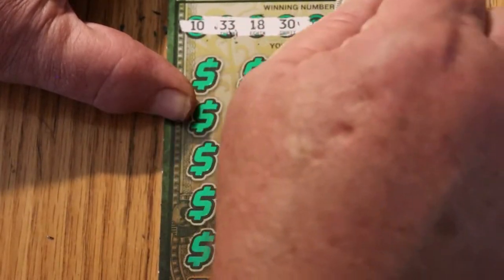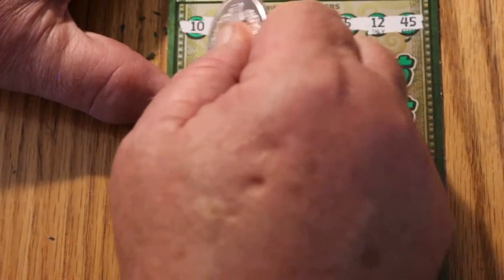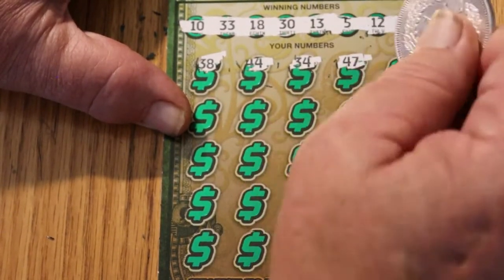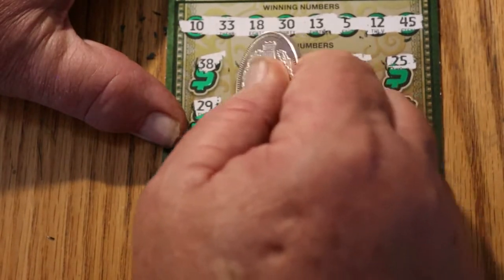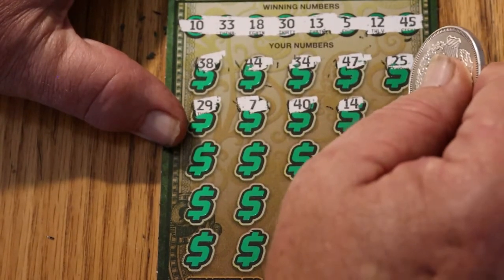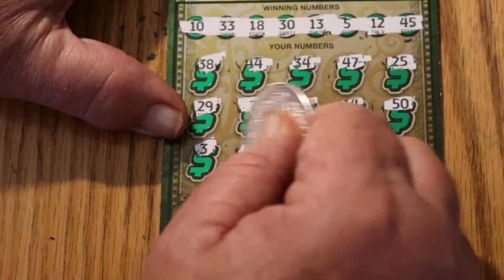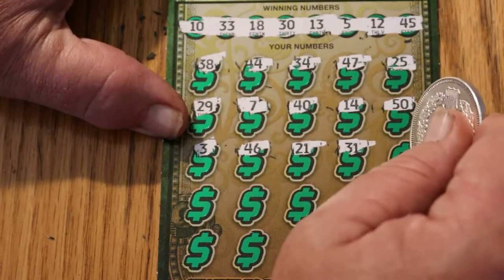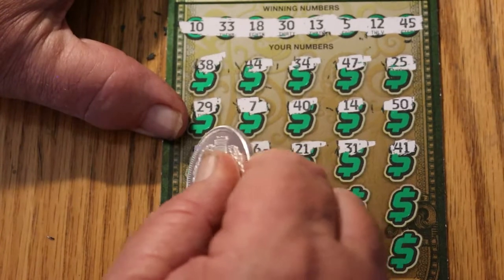10, 33, 18, 30, 13, 5, 12, and 45. 38, 44, 34, 47, 25, 29, 7. 40, 40, 40, 40, 14 — where was that 14 on the other ticket — 50, 50, 3, 46, 46, 21, 31, 41, 41.